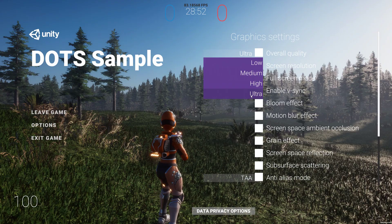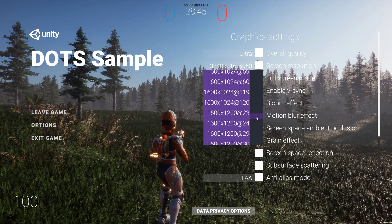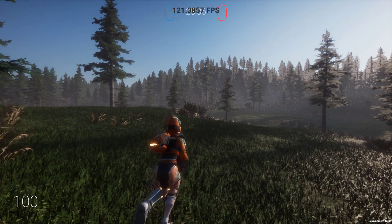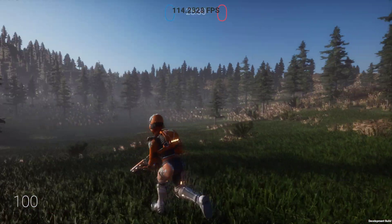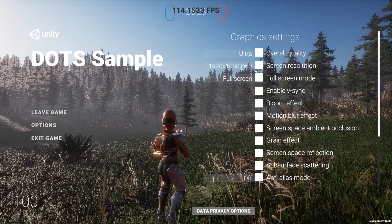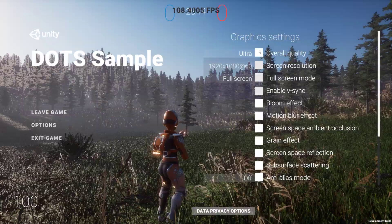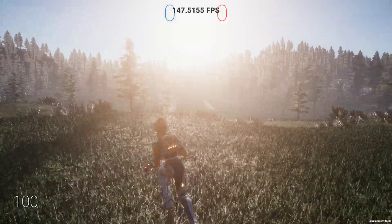If we were to say ultra, put it on a normal resolution of 1920 and leave everything on, you can see we're going to get up to 120 frames per second, maybe more. Let's look straight down — 170, 180. So yeah, 120 frames at this resolution at 1920 by 1080. And of course, if you want to turn that off, it helps as well. I think 170 at 1080p with this foliage is pretty cool.